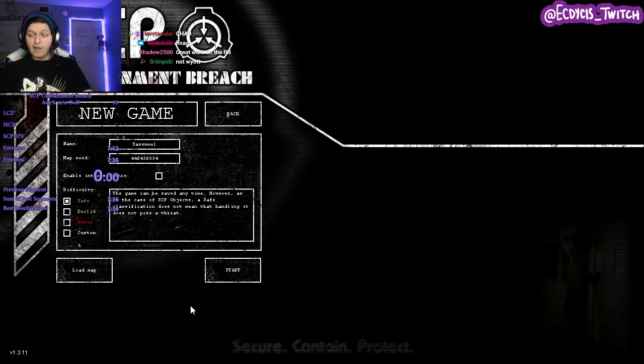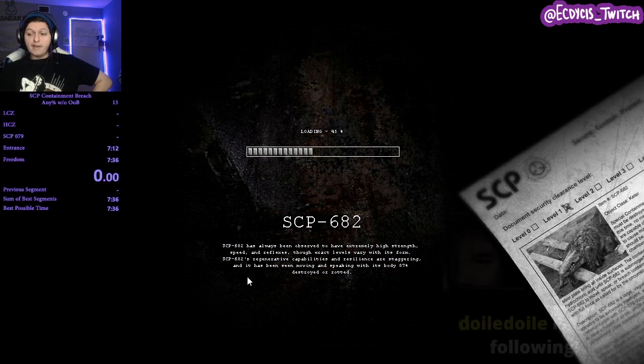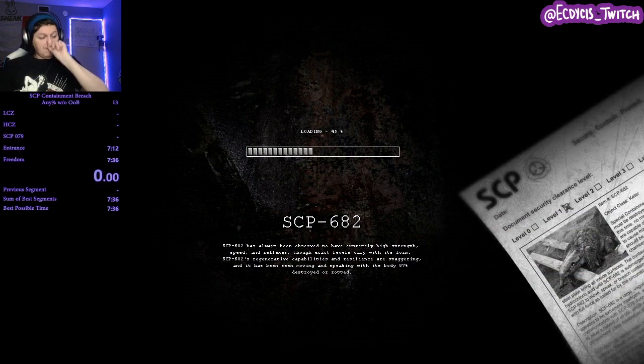This game has an auto splitter and a load remover. If you want to use those, get them from the speedrun.com page or the Discord — they're good to have. Time begins once you get rid of the initial load, and if you have the auto splitter going, the first split and last split will go automatically. I understand the run a lot more now and I want to do a run that can fully explain things. I might die a few times — I'm not the best at this game yet, but it's fun. I'm liking this game a lot more than I thought I would.